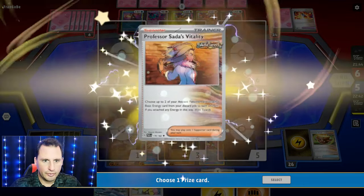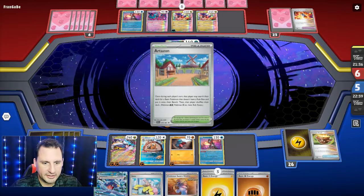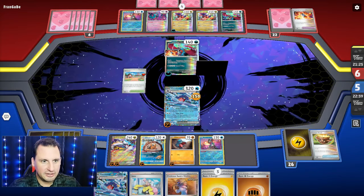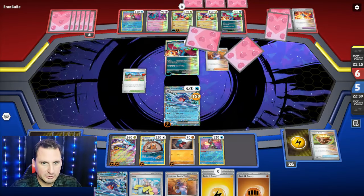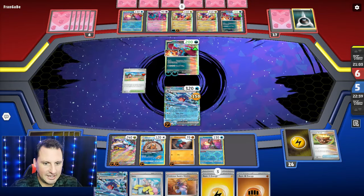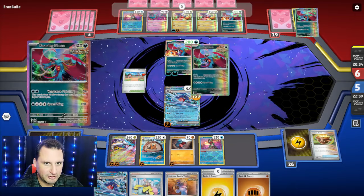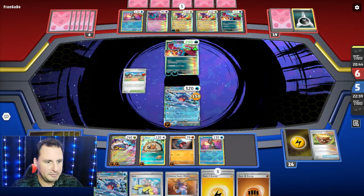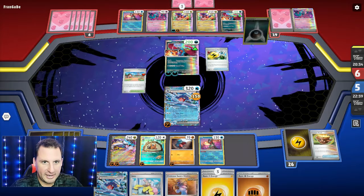I need to place the Lightning on Raging Bolt. Got a Vitality — oh that's right, Garchomp takes the energy back out, that's awesome. I have no Sandy Shocks which aren't available anyway since the ability doesn't trigger until they take two prizes. They're gonna three-shot this Garchomp. I think I'm going to take a prize card by hitting out Flutter Mane, because Garchomp is going to get knocked out anyway and then Raging Bolt can come up and knock out Roaring Moon. Sonic Dive — dive is correct.